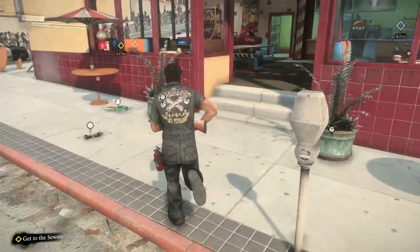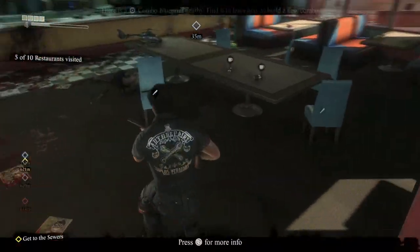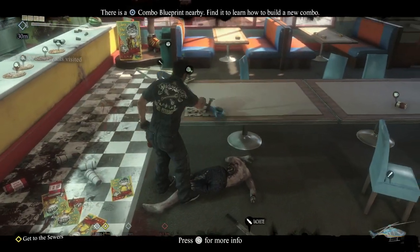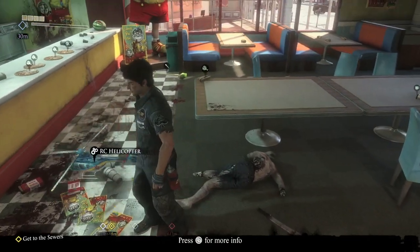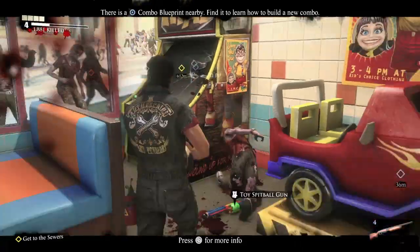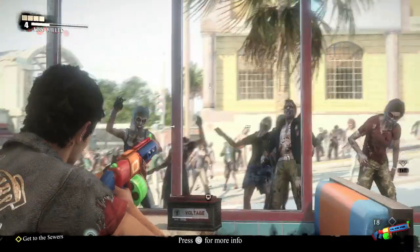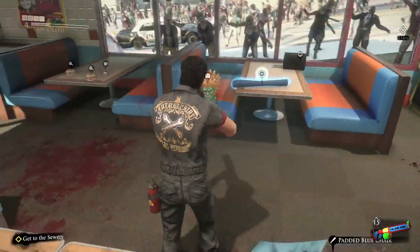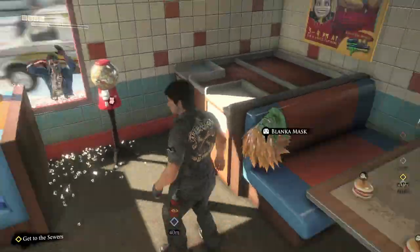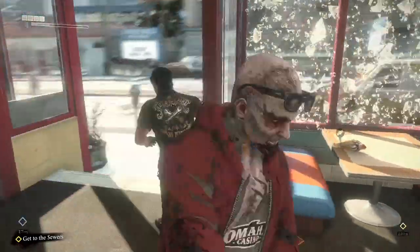In this corner you have a restaurant owned by Slappy - the crazy dude in the second game. You have the RC helicopter - just throw it on the floor. You have the toy spitball gun by this arcade game that's really wide - it's like X-Men arcade or those multi-screen arcades. You have the Blanka mask here which is a weapon. You have another gumball machine in case you missed it.